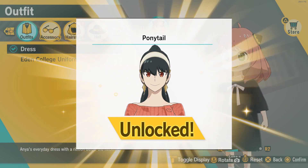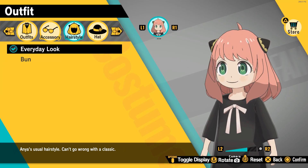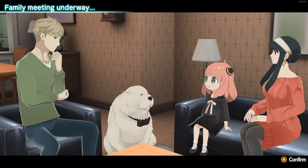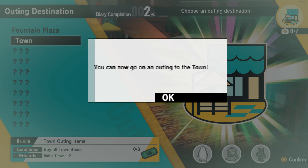You can use the currency you get from the photos you take to buy cool outfits for the whole family, including Bond. At the end of every day, you get to play specific mini-games that are inspired by Anya's memories for the day.